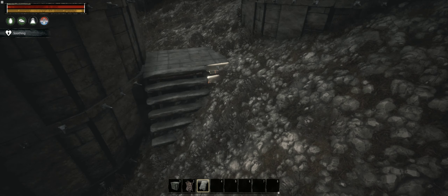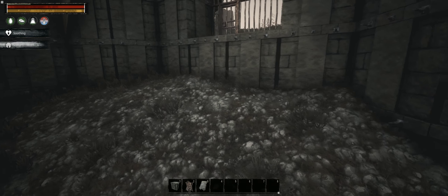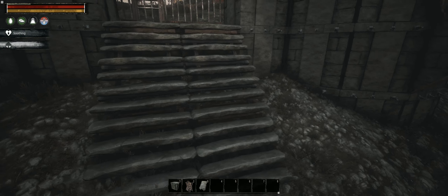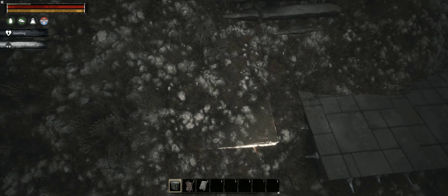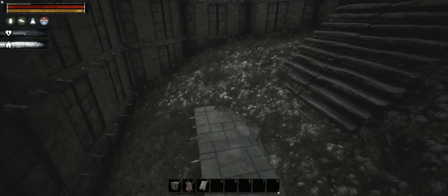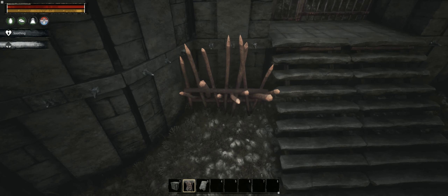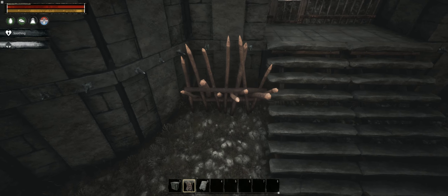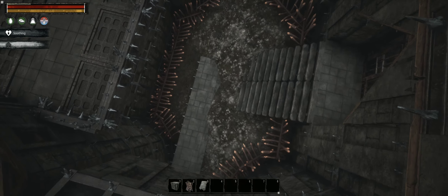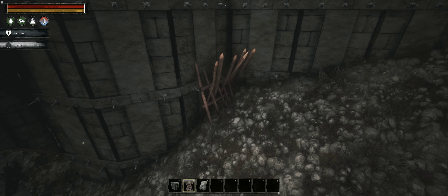Inside the barbican I've placed some stairs to reach the gates and foundations to make a narrow safe path, then used wooden palisades to make the walls harder to approach. Now the trap is complete — there are no safe spots inside, nowhere to hide. Enemies inside can be attacked from all sides, and defenders need only a single click to close the machicolation hatch, or a step back to be safely out of reach of arrows fired from below.